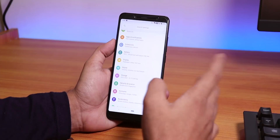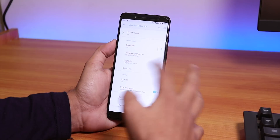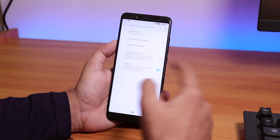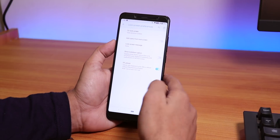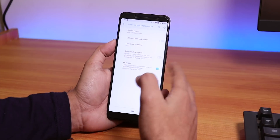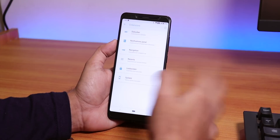Under Security, you get Smart Lock. Inside Lock Screen settings, there's a fingerprint unlock option so you can always unlock with the fingerprint scanner without entering a PIN after every reboot. That's a pretty cool feature.